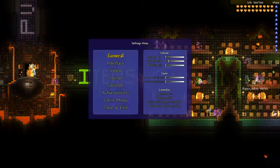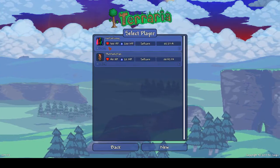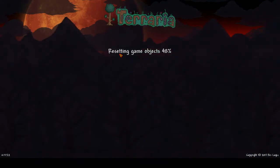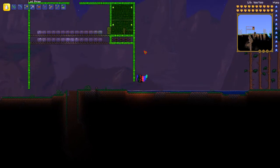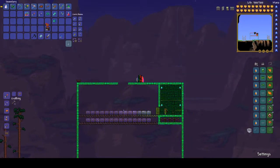So that is how you guys get any item you want, and it saves on a character. So like, if I go here to my world and let it load up — as you can see, this is my world, and all the stuff that I just got saved on me.